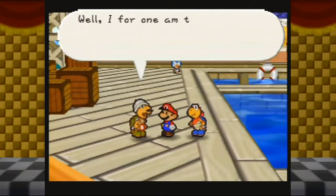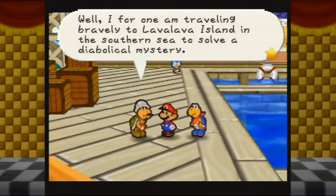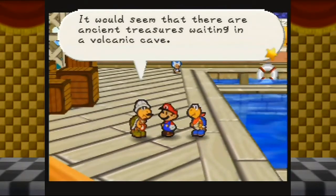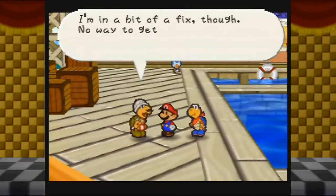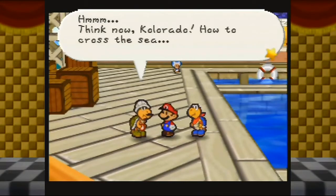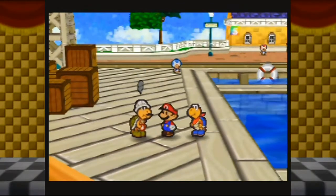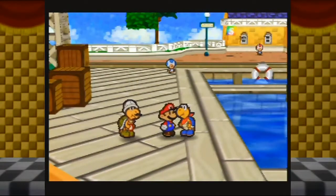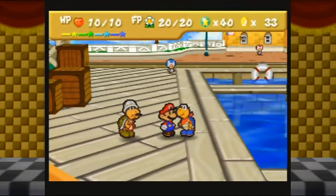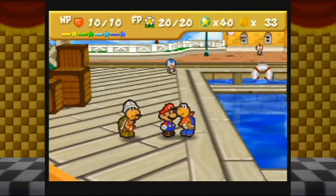What are you doing here, Mario? I for one am traveling bravely to Lava Lava Island in the Southern Sea to solve a diabolical mystery — it would seem that there are ancient treasures waiting in a volcanic cave. I'm in a bit of a fix though; no way to get there. Are you going to fanboy at any point, Cooper? I mean, you kind of did last time we saw him.